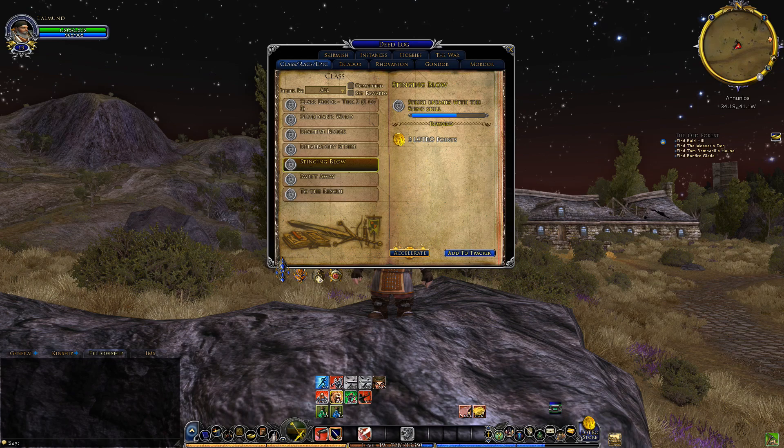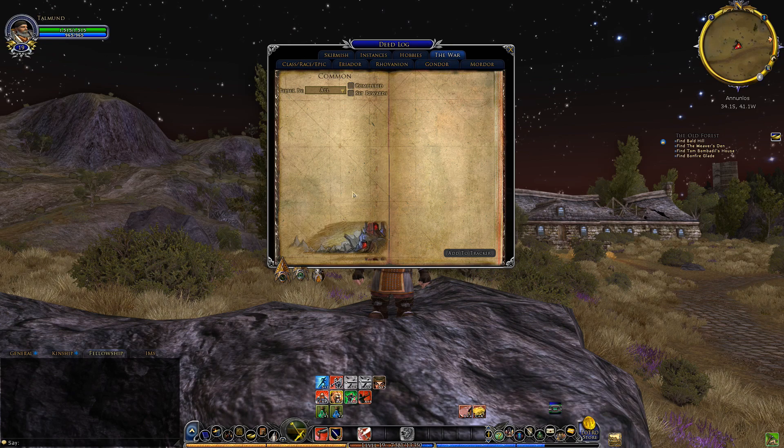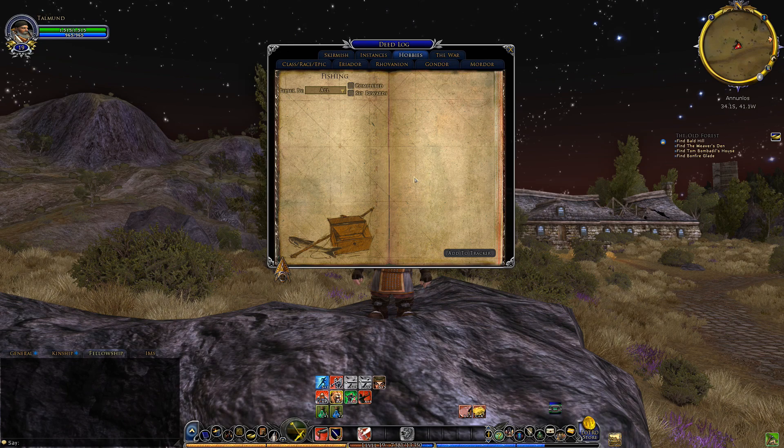The class, race and epic tab divides the class, race and epic deeds. The world tabs divide by all the zones that are located in that part of the world. The war tab — which is the player versus monster PvP system that LOTRO has — divides between common, Osgiliath and the Ettenmoors. The instances divide between the instance clusters, and the skirmishes divide between the instances themselves and the lieutenants you can encounter in them. And then on hobbies there is fishing — just fishing.